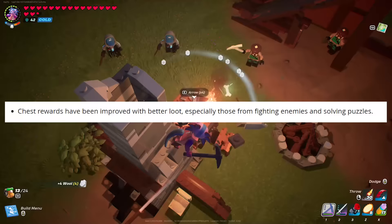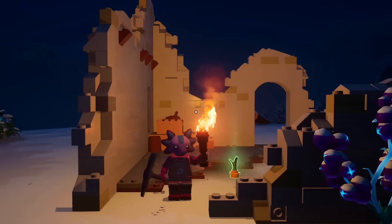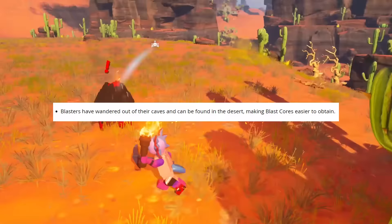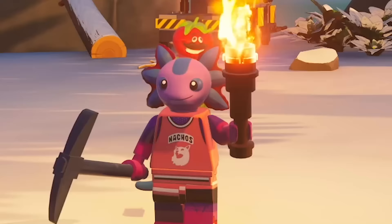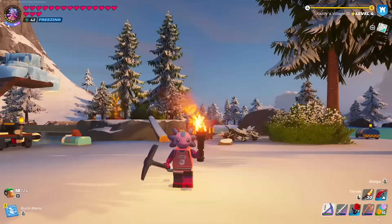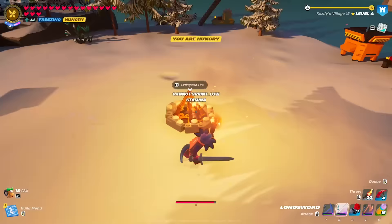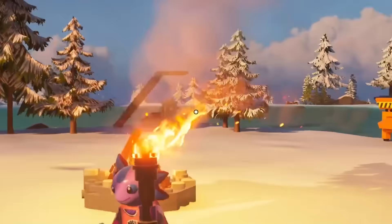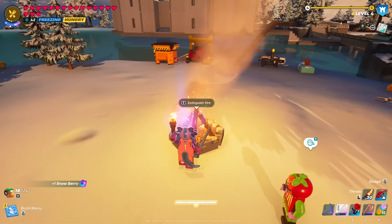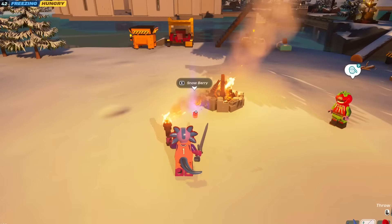Chests have been improved with better loot, especially from fighting enemies and solving puzzles. I was still getting seeds from chests, but they said they've improved them. Blasters have wandered out of their caves and can now be found in deserts, making Blast Powder much easier to obtain — I already found one in my desert biome. You can also get rid of items by throwing them in a campfire. There's now an option to extinguish the campfire too, which is a nice addition. There's a tiny holding period where you can pick the item back up before it disappears. Great change.